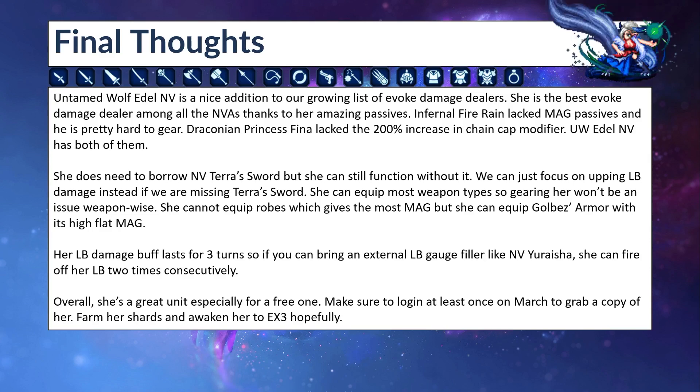Make sure you don't miss out on UW Edel. She's a free Evoke Damage healer, and if you can gear her properly, she can do a lot of damage. Even if you don't have Terra's Sword, she can still do a lot of damage with an LB mag weapon.